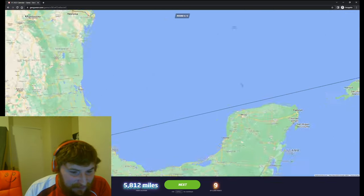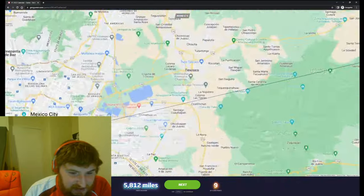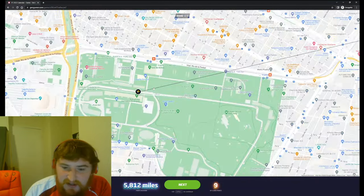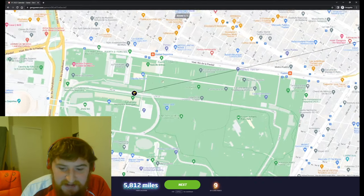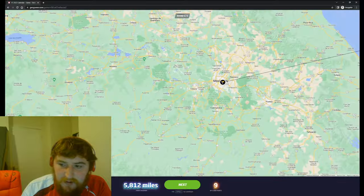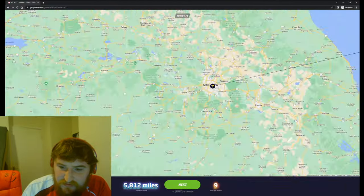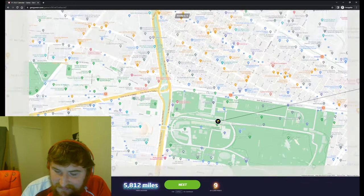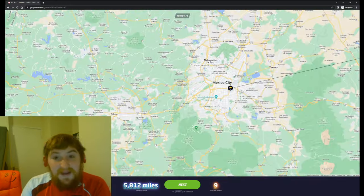Ah, that was dumb! Let's have a look where it is in Mexico - right in the center of the city. That is great, I love sports arenas that are right where the action is. Hermanos Rodriguez, of course. So dumb!